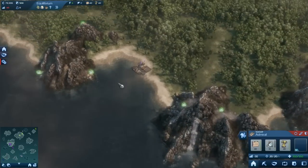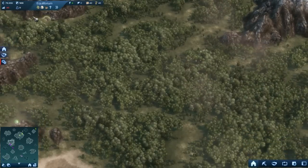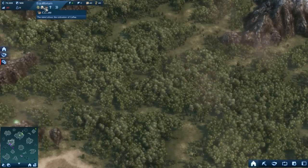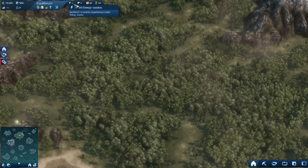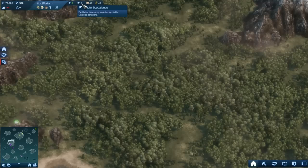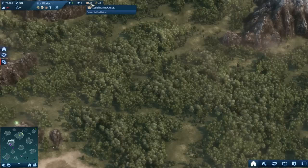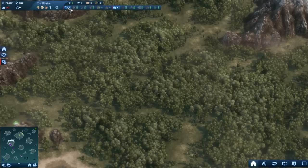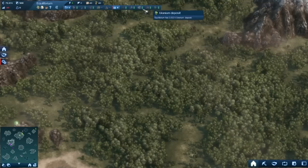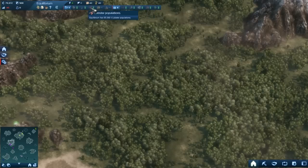So we'll start with the island. You can see what seeds are currently on the island - we've got tea, rice, and coffee. We've got the energy being generated, which is six. We've got the eco balance. And we've got supplies, tools, and building modules. You can open this up and see more information - mine sites, the amount of resources on the island. There's no gold and no sand, but there's plenty of others.